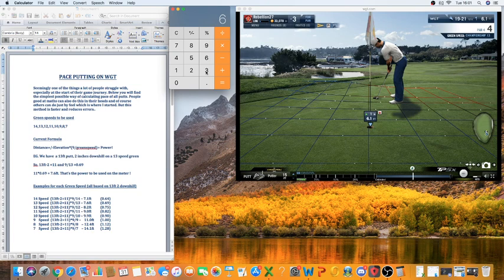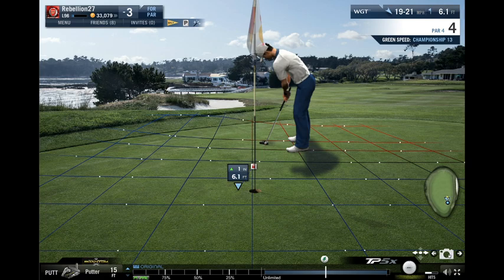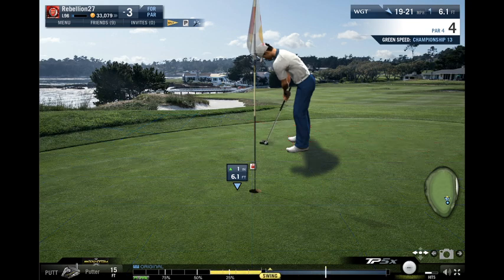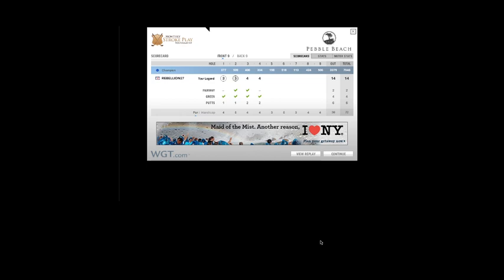For this next putt — it's 6.1 feet, so 7.1 multiplied by 0.69 = 4.8 to 4.9 feet. There's no way I'd hit this 4.9; I'm looking at more like six. It's a funny squirrely read, but I want to be more aggressive — that takes out the wind, takes out a little bit of break. We managed to hold on. If we'd hit it 4.8 and aimed a little more right, it's just going to be dribbling in. So again, on shorter putts that aren't downhill, feel free to use the base equation and then just add a little bit for feel.